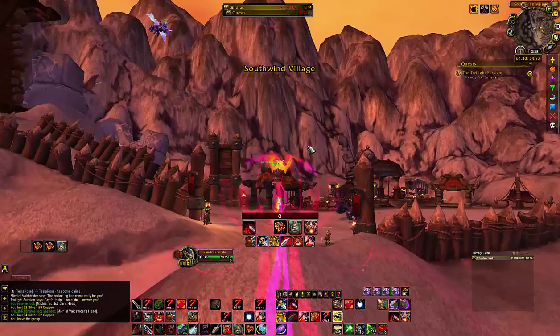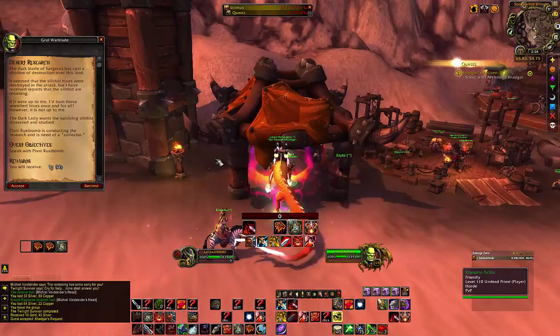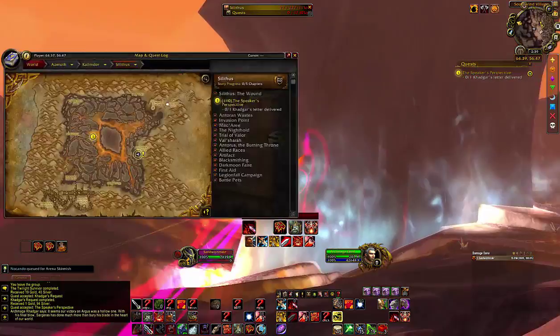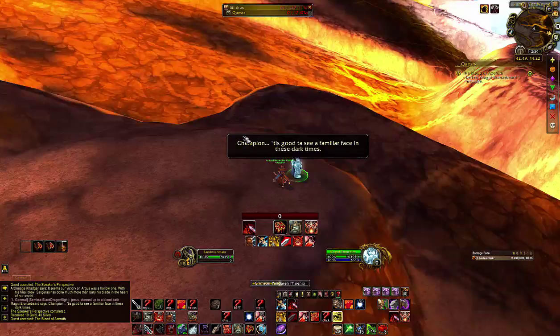Fly back to the east and turn in that quest. Now you'll be given a quest to talk to Khadgar. Once you talk to Khadgar, he sends you to Magni, who is again on the far west side of the sword. You turn this in to Khadgar, he tells you to talk to Magni, you fly over there, and then Magni gives you a quest to talk to someone else — so there's more flying. To finish the quest off, you have one more quest, and it's just turning things in. There's nothing to fight at this point.